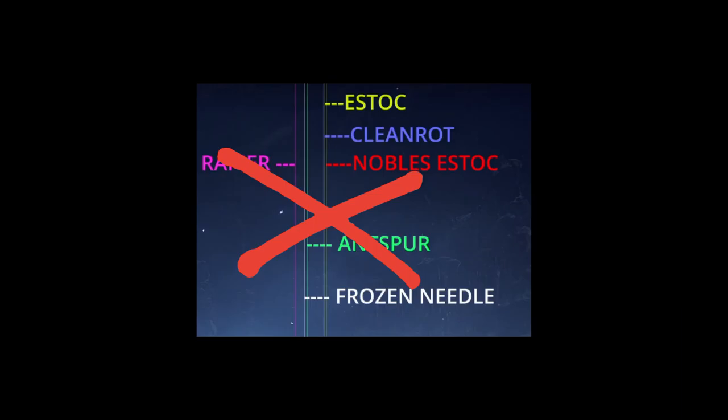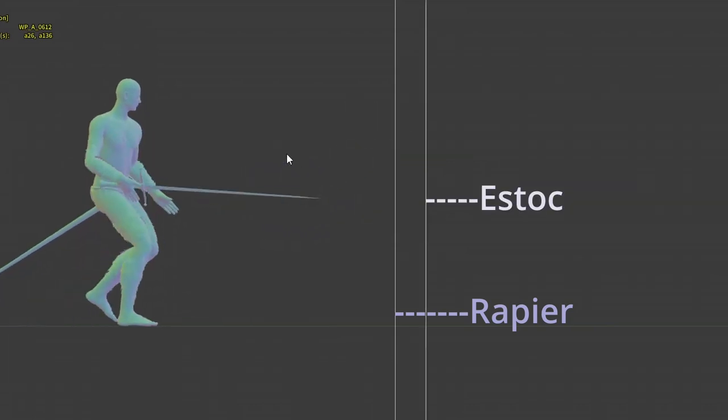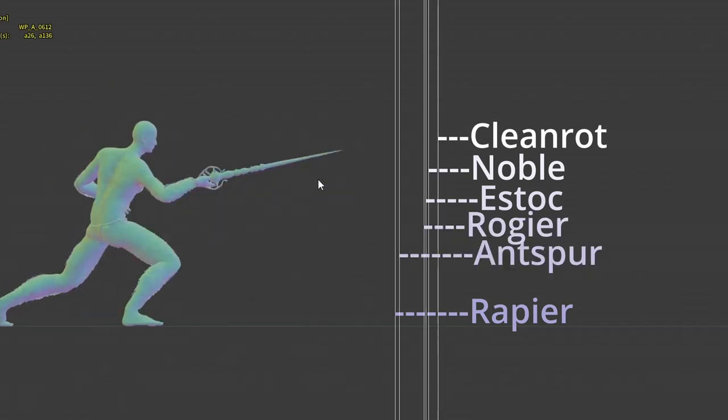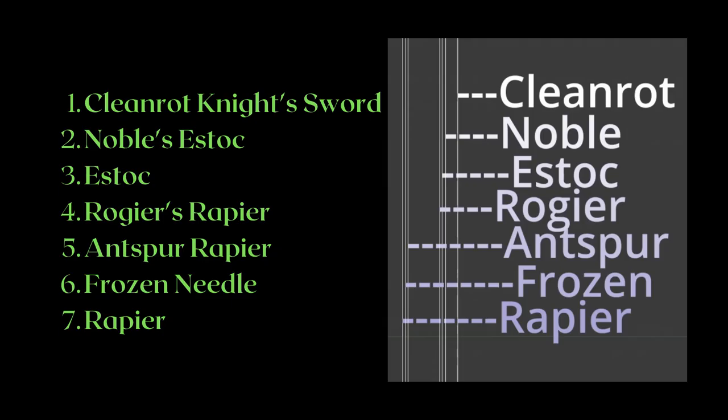First, let's check out the weapon ranges. Kaj, who helps me with the weapon ranges, said the old picture you see here was his first attempt at gathering range data — it is missing one thrusting sword and is not accurate due to perspective issues. This is the actual range of the thrusting swords. As you can see, the Cleanrod Knight's Sword is actually a fair bit longer than the Estoc. I want to split the thrusting swords into the longer ones and the shorter ones, because the shorter ones all happen to do something unique, so they can't just be dismissed.